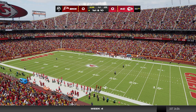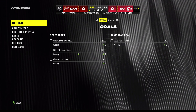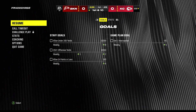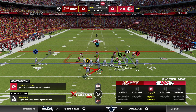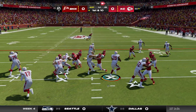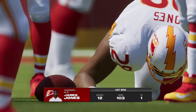It's the Chiefs and the Thunderbirds. Marvin Harrison Jr. is in the back. They'll start out on the ground with Jones, and he'll power ahead, but only for about three yards. Second down coming up.